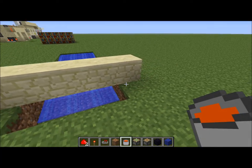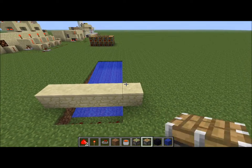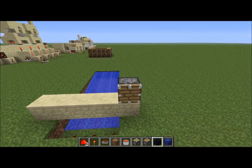You only need one lava block, and if you hook up some pistons, you can make this even automated. Just stick a piston here, and then...